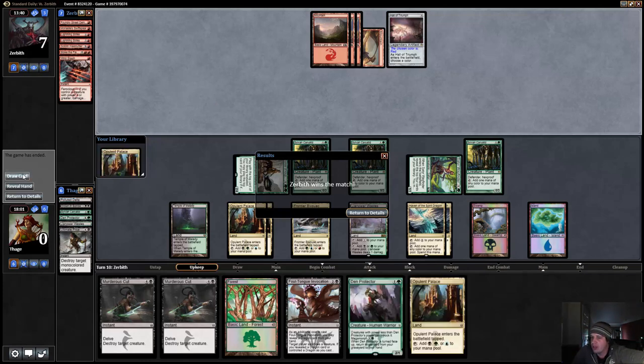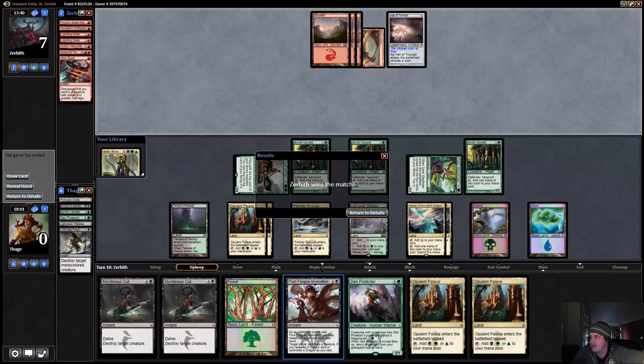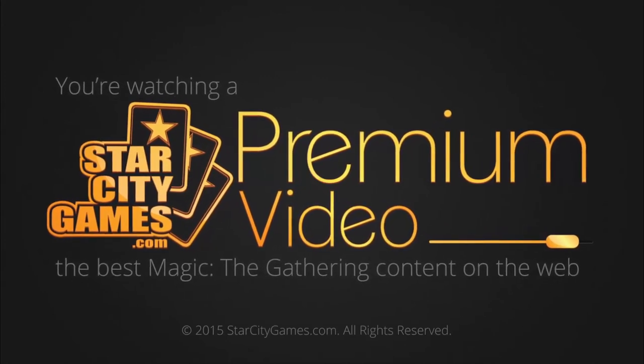That match was a little difficult because we didn't really get to play game one. This game could have gone better — if we had an untapped land on turn two I think the game is much different. If Foul Tongue had been accompanied by a dragon early, we probably just clock our opponent who ended up at seven. Still hoping, still searching — maybe we'll be able to beat one of these decks someday.